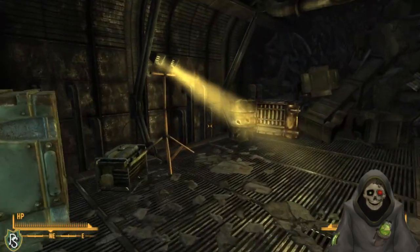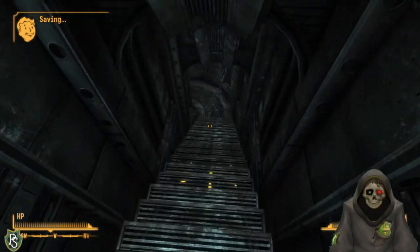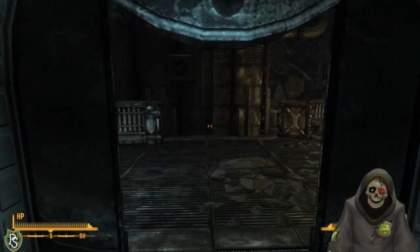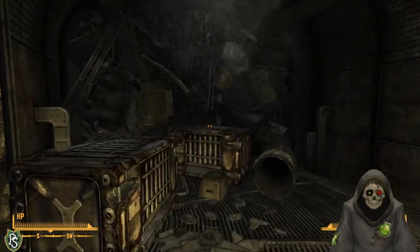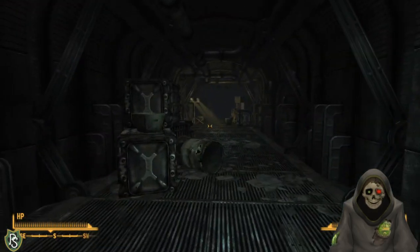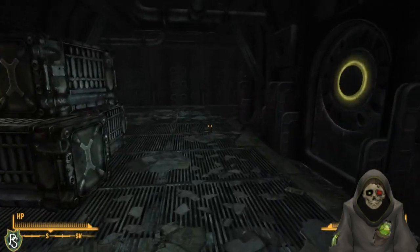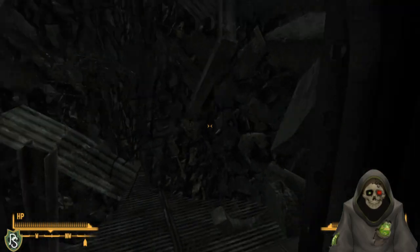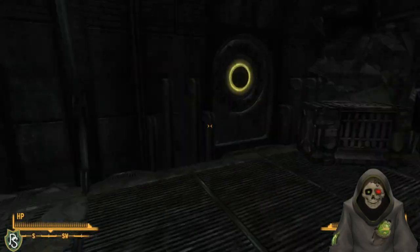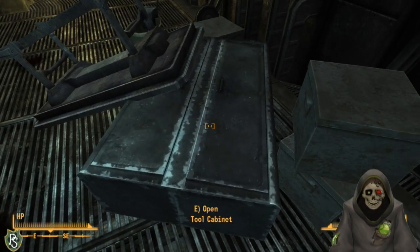Heading down to the Laboratory Level. It's strange that there are no guards anywhere. There's a single 12-gauge round and a mostly inaccessible area. I find an Engine Room - I don't need to go there yet, but I'll probably have to put fuel into it at some point.